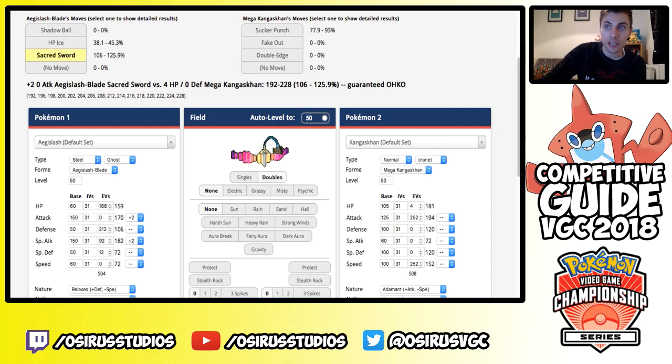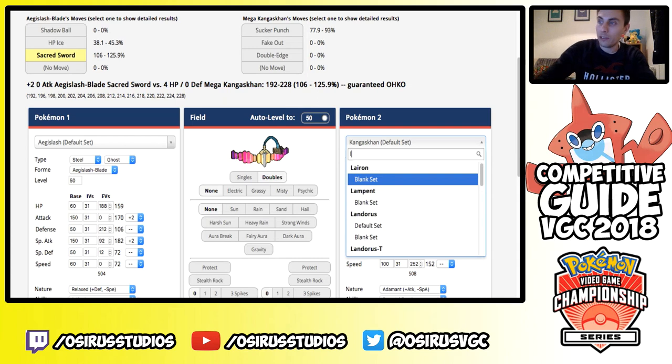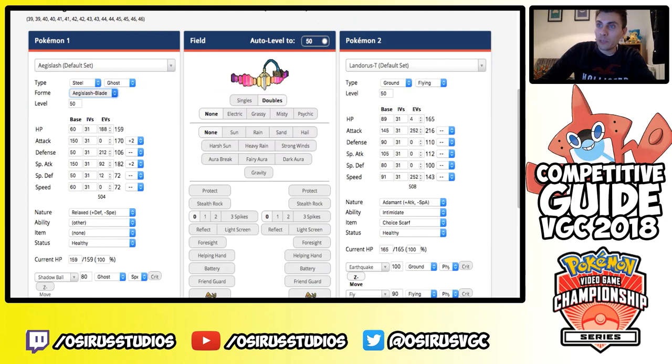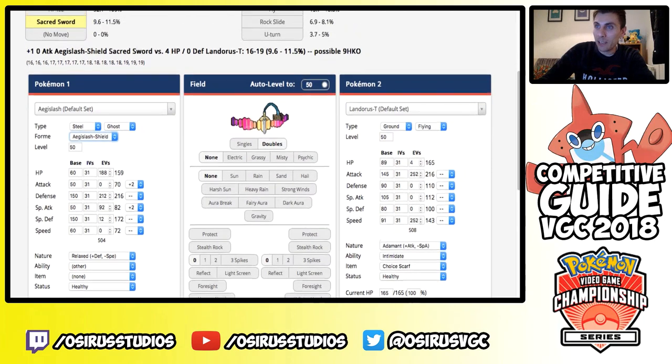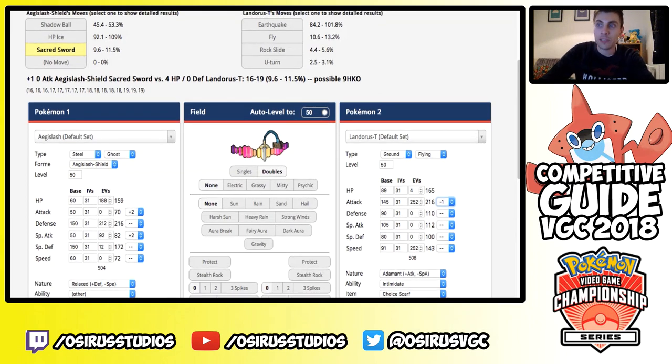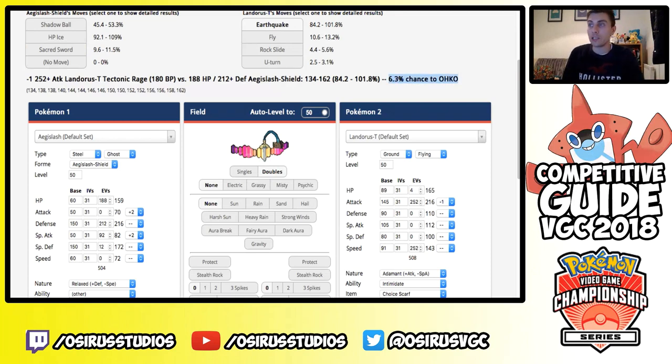Here's what this thing can do. An adamant Mega Kangaskhan Sucker Punch against the Blade Form Aegislash does only 77 to 93 percent — not even a guaranteed KO in your weakest form, and that's unintimidated. Then after the Weakness Policy activates and you get the plus-two boost, Sacred Sword is OHKOing a 4 HP Mega Kangaskhan easily. That's a huge calc.